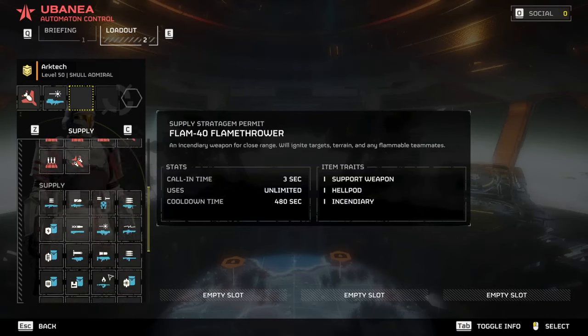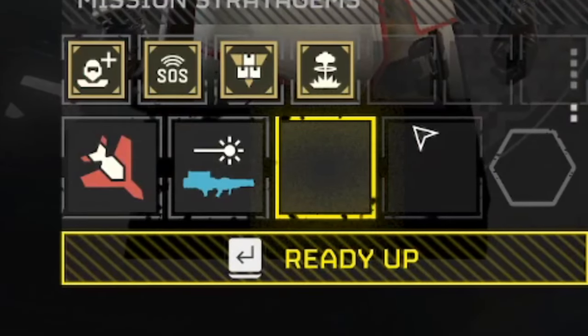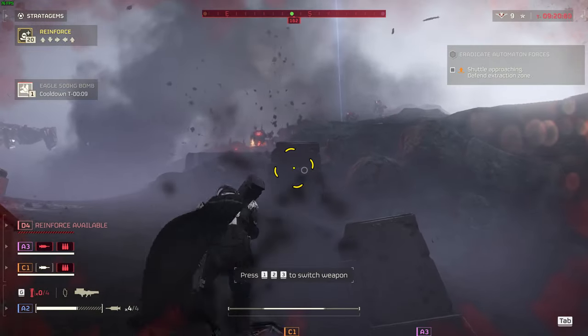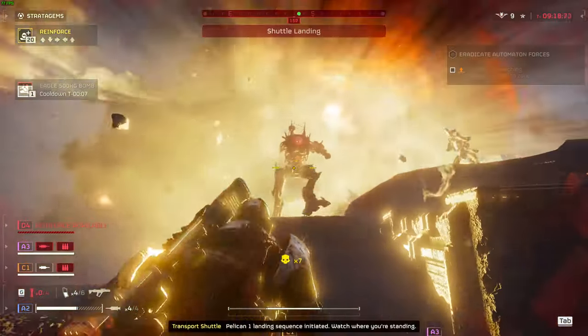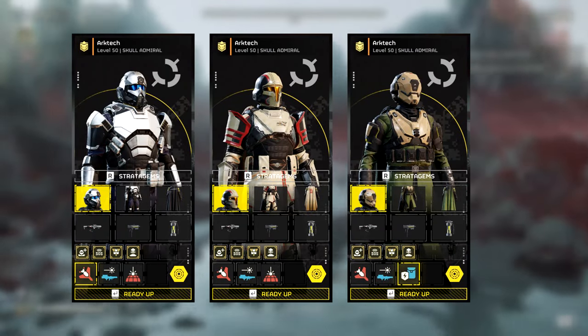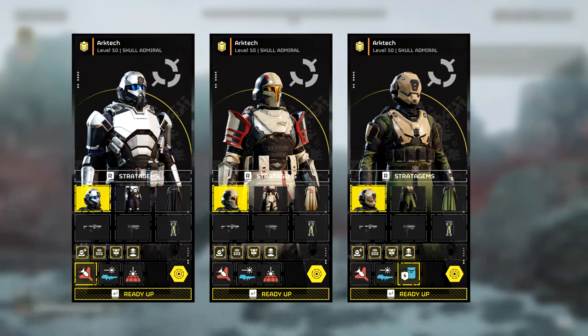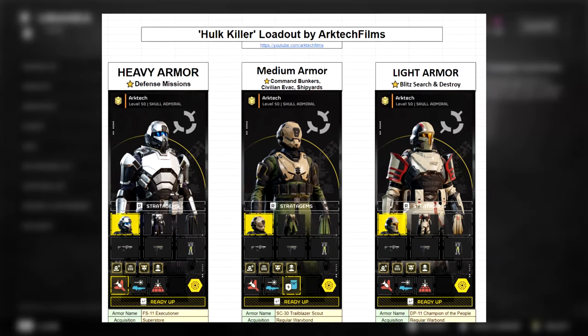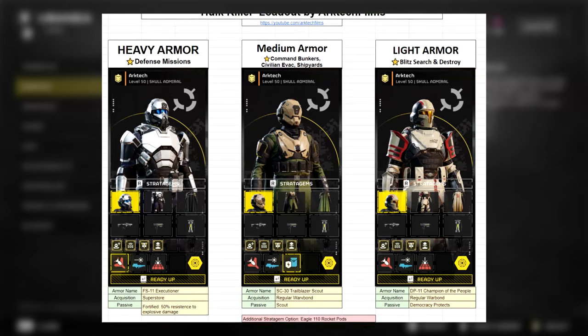For your second option, you'll take the Quasar Cannon, which leaves just one stratagem slot left. At this point, your final pick will be contingent on a few factors, such as what level you are and what you have unlocked, what armor type you're running, and what your mission type is. On screen are the three loadouts I run for three different kinds of missions, with three armor types ranging from light, medium, and heavy armor. A spreadsheet that I compiled with each of the images will be linked in the video description.